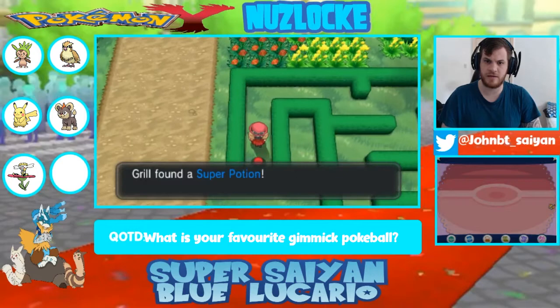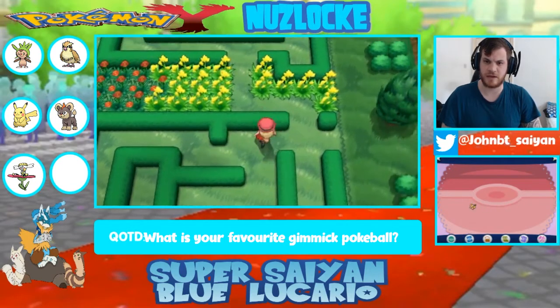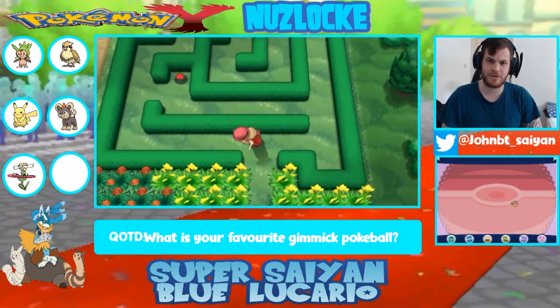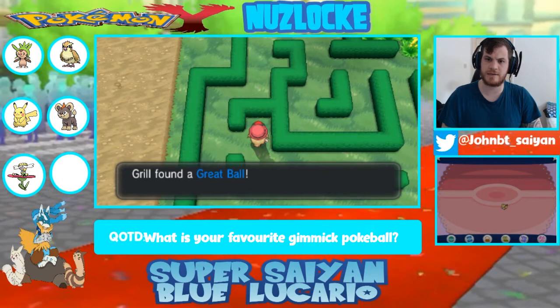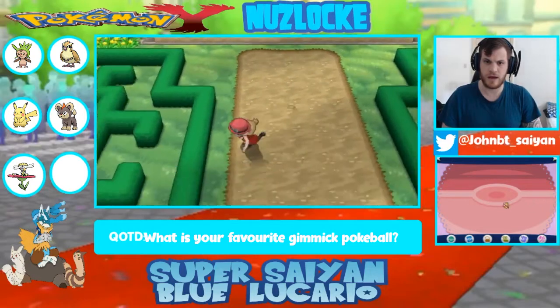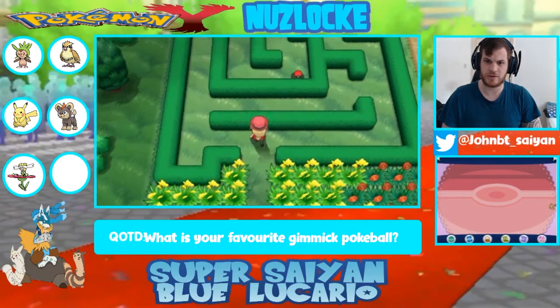I might actually change to the D-pad controls because this is so frustrating already. Item! Get through the gap. A Great Ball - nice, we'll take it. Don't I need Cut at this point as well? I'm pretty sure I should be able to get Cut by now. I'll go get the item from in here. There's also a trainer in here.